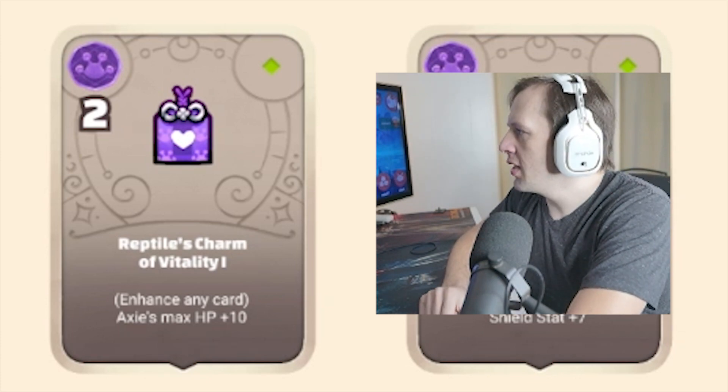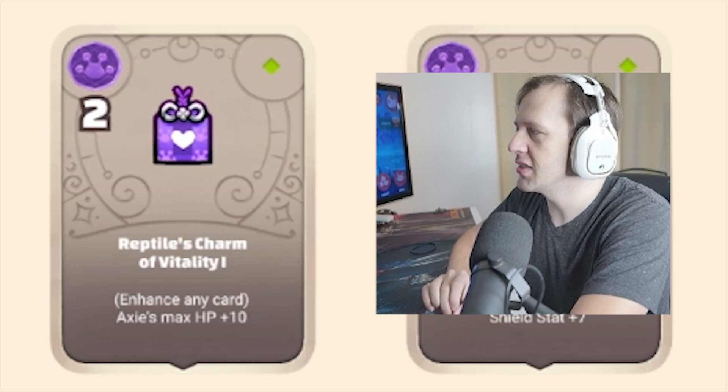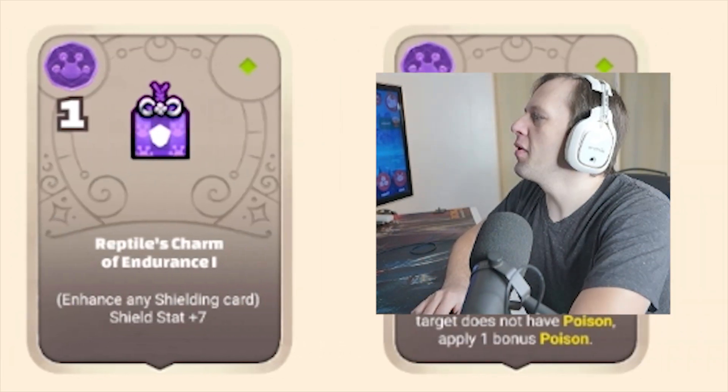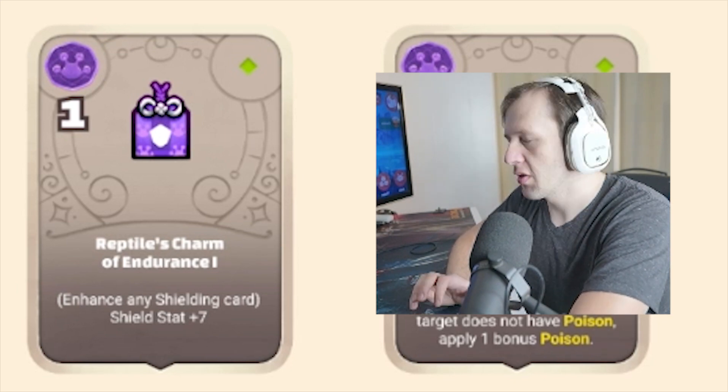Reptile Charm of Vitality 1: max HP plus 10 for two potential points. It's weird that the first one would start with two. Reptile Charm of Endurance 1: enhance any shielding cards, shield stat plus 7. Very solid.